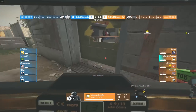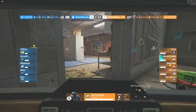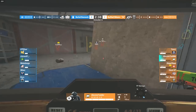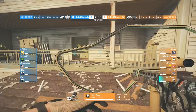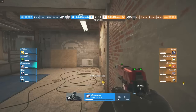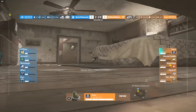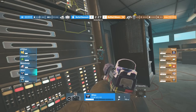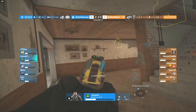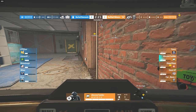Here we go — just what you want to see as nerfed diamonds with only 50 HP, no operator utility, and only pistols: a Blitz and a Blackbeard. Interested to see how the diamonds handle this round. They're going upstairs and have a few roamers — maybe the Warden or the Goyo could catch the Blitz off guard. That's going to be their best bet.